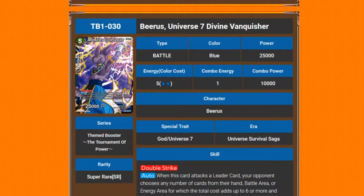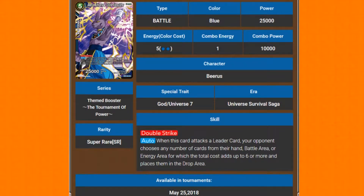This is Beerus, Universe 7 Divine Vanquisher — 5-drop, 25k, double strike auto. When this card attacks the leader card, your opponent chooses a number of cards from the hand, battle area, or energy area for which the total cards adds up to 6 or more, and places them in the drop area. It's a cheaper version of the 7-drop but can hit hard. They have to give up a minimum of 6, and if they've got 1- and 2-drops in hand, they're losing a good chunk.